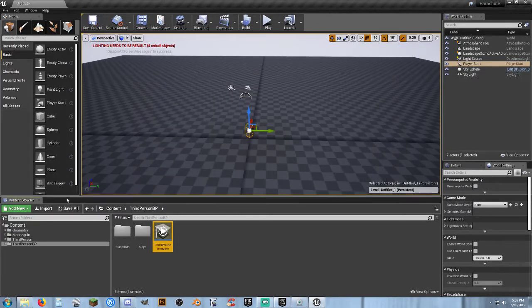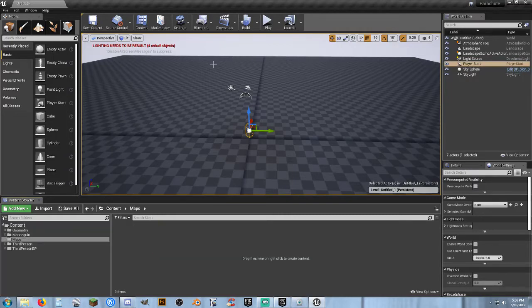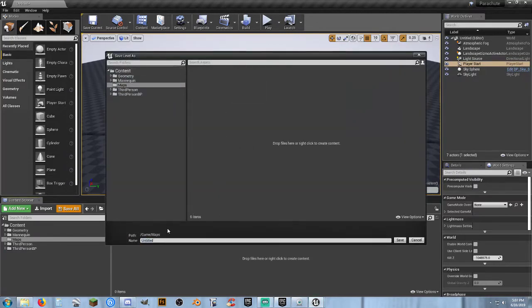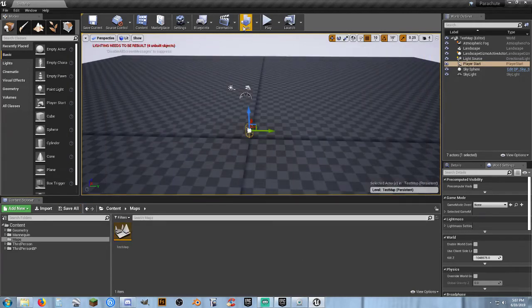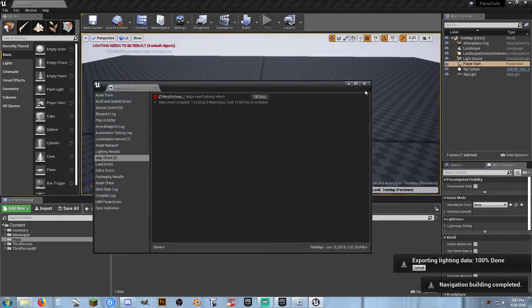Awesome. Now we'll go in here, create a new folder called maps, and we will save this map as test map. Let's go ahead and do a build real quick. As soon as it finishes this first little build, we'll set our game mode override and game mode.